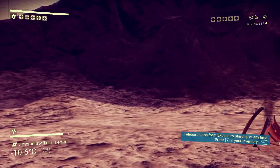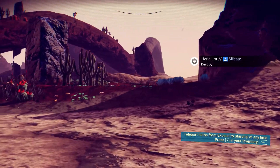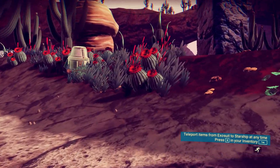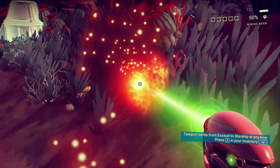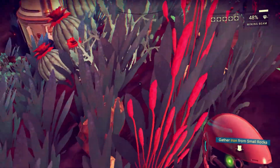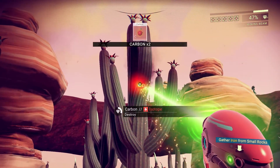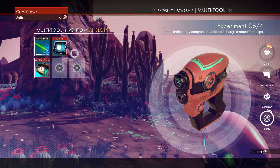Let's take a walk around and see if we can find some iron and carbon. I'm guessing carbon comes from plants. Let's take a look at these watermelons — oh, you can destroy them like this! That gives us a bit of carbon. So these watermelons give carbon, and these cacti give carbon as well. Now we've got a bit of carbon.